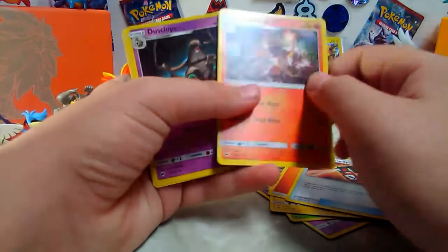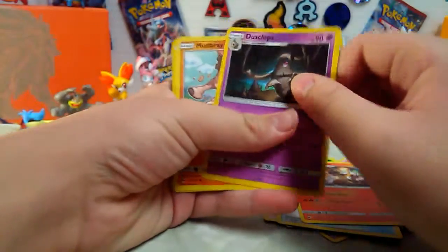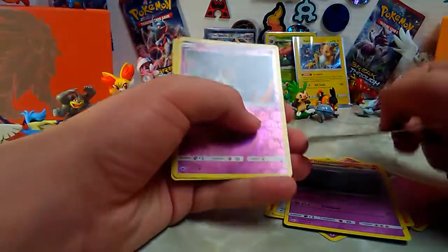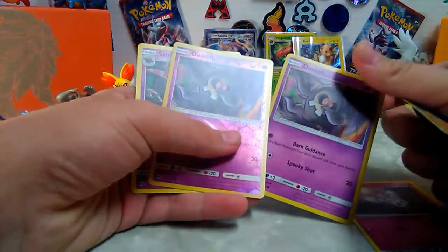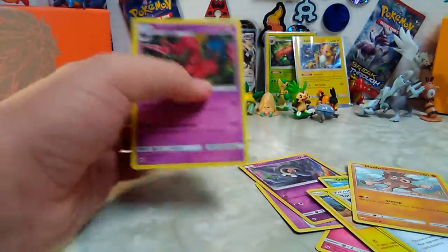Oh that Charmeleon looks really cool, looks like he's running out of the city. Duskull, Mudbray kicking mud in someone's face. Wait - is that a second Duskull? Looks like he's dabbing! Duskull looks like he's dabbing! And a Scolipede.